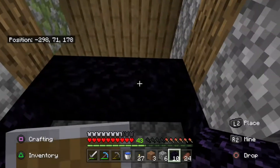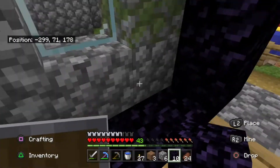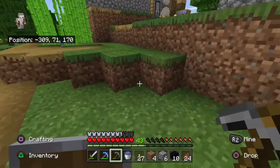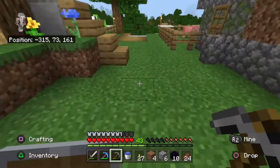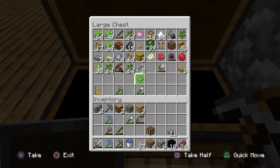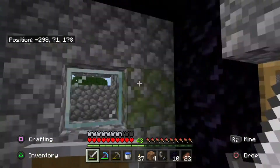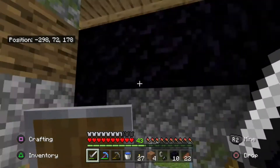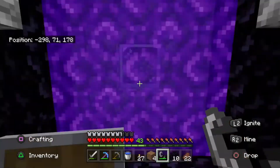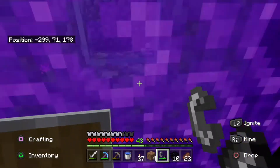There we go, that's good. It might be a bit too big but it should do. Let's test it out by getting a flint and steel, which I don't have — I gotta make one. Alright, let's test it out. Three, two, one — let's go! There we go, it's working!